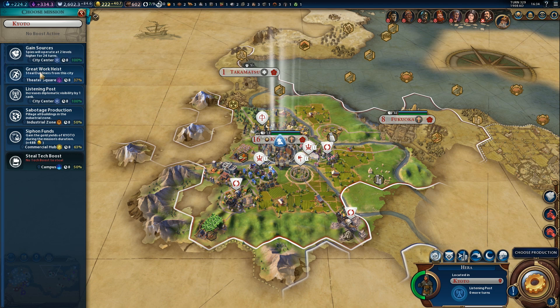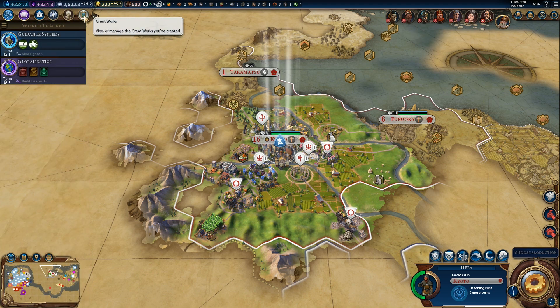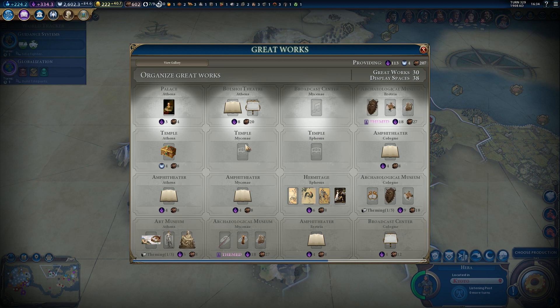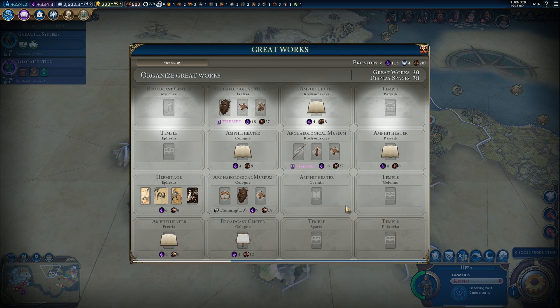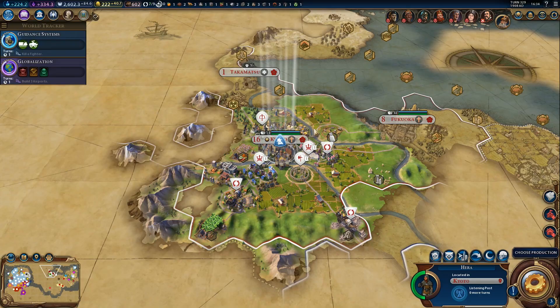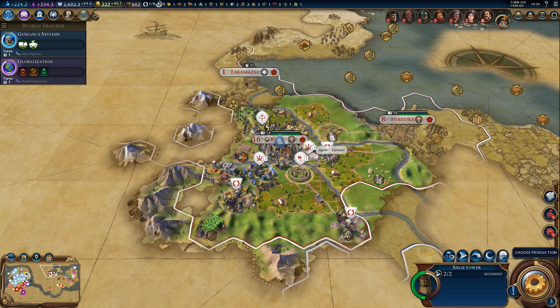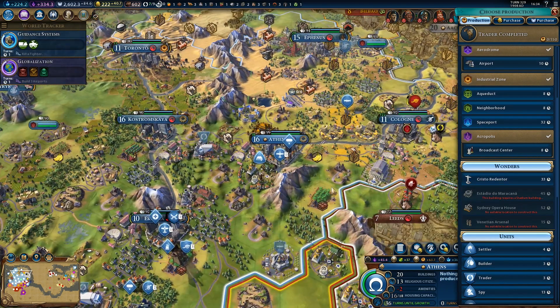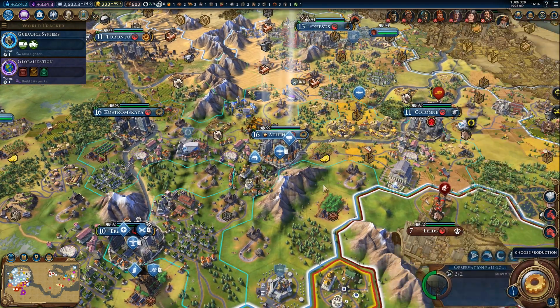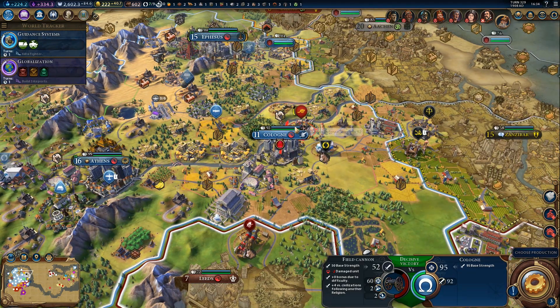We could try to steal a great work. But do we have enough slots for that? I don't think we do. We do have a slot for great work of writing, so we could steal that. And we can initiate it on the next turn. Athens — we finished the observation balloon. So now we can send it to our artillery and get rid of this guy. We'll recruit more units in Athens.